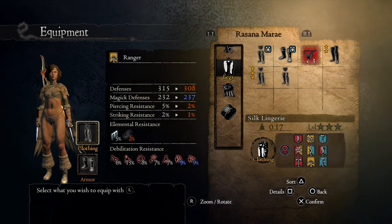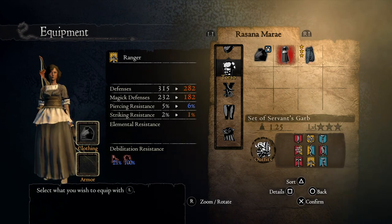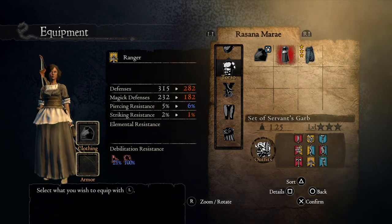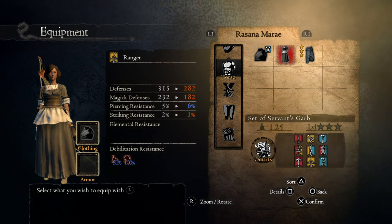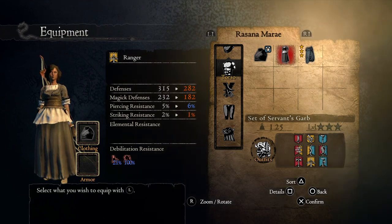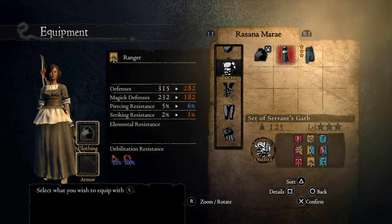That's how you acquire these items fairly easily. The silk lingerie isn't the only place in the game you can acquire it, but it's one of the easier places to farm it. The maid outfit — the servant's attire — from my understanding, this is the only place in the game you can get this item. Hopefully this guide has been helpful; if you have any further questions, please leave comments in the section below and have a great day.